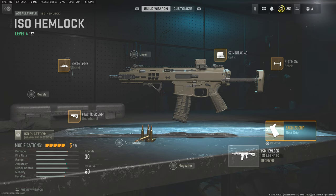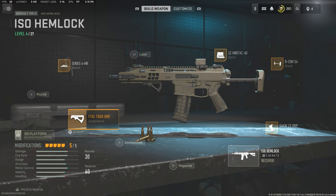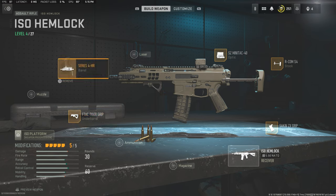For the rear grip we're going to be using the Sacken ZX grip. This one looks like an AR-15 grip or a pistol grip, so definitely run this one because that's what the real life one almost looks like. Moving to the underbarrel, we're going to be using the F-TAC Tiger Grip. And that's basically it for attachments.